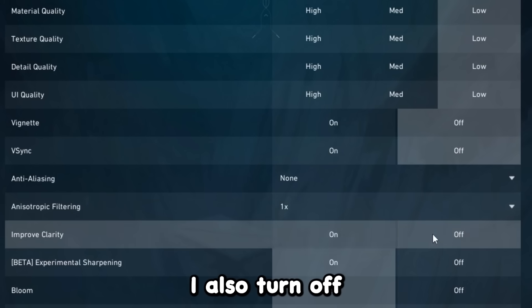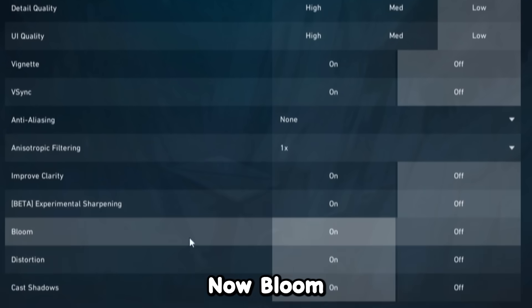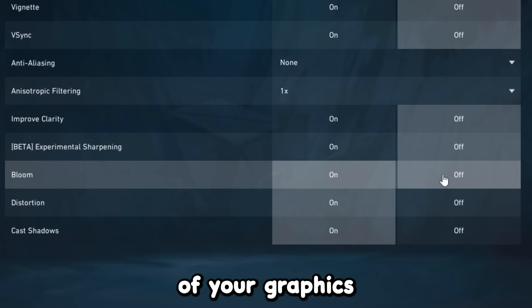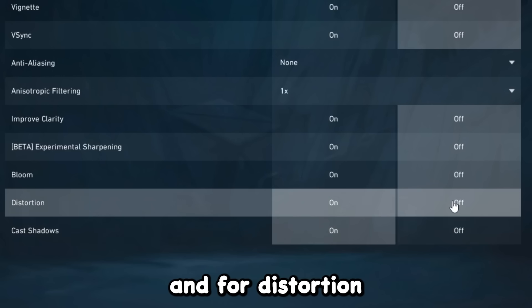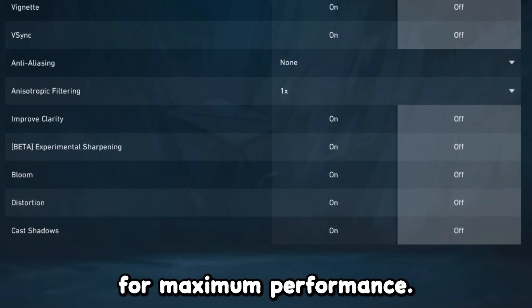Turn off improved clarity and beta experimental sharpening. Bloom makes your game look more visually appealing but uses a little GPU, so keep it on — but if you have a lower-end PC, turn it off. Also make sure to turn off distortion and cast shadows for maximum performance.